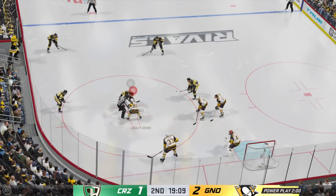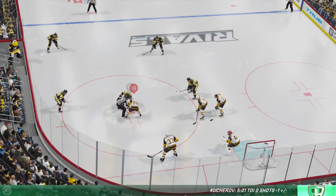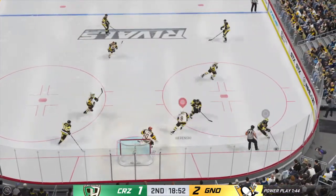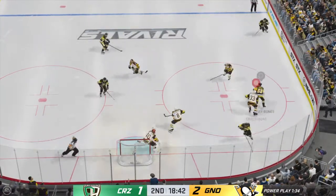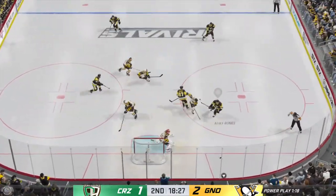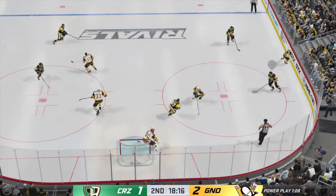Pittsburgh sent their power play unit out for the first time tonight. This is why you have meetings in the morning — you look at video of the penalty killers, try to establish what their tendencies are going to be. Push the penalty killers into some place they're not comfortable. The Penguins have it against the wall. Hammers the shot, misses high. Get it on the net, man — he's trying to be too perfect. Sometimes you get it on the net and it'll go right through the goalie.